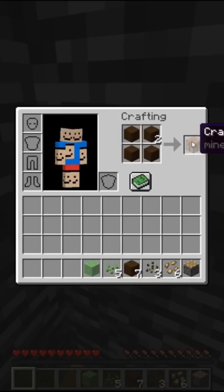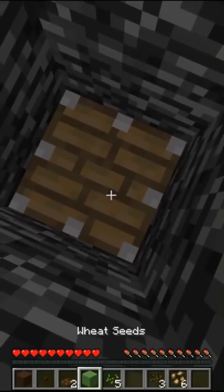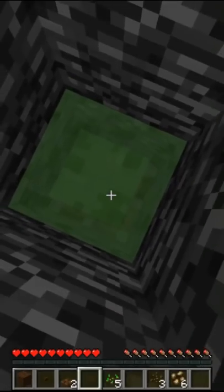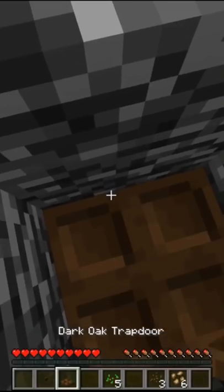Craft a table and a button, some wooden trapdoors, then place these following blocks: piston, slime, button — then activate it, block clutch with a plank, then trapdoor.